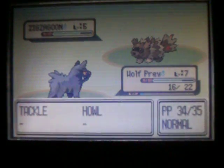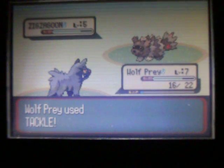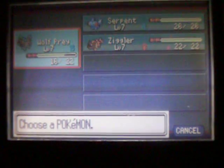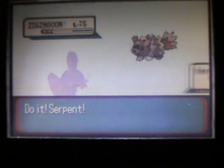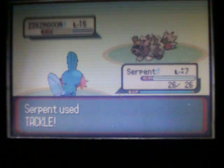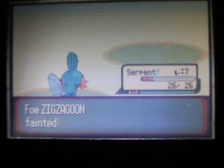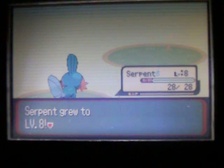A friend on Facebook who's also a subscriber recommended I turn off the battle scene animations — so when moves like Tackle are used, the Pokemon don't actually move, which saves time. I'm going to give that a try for a couple episodes and see how it works. Holy shit, it's a crit! Serpent is over level 8 now.